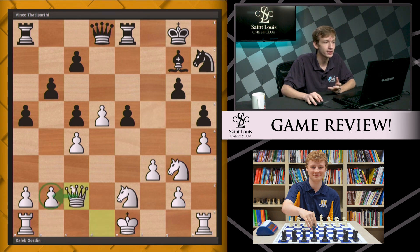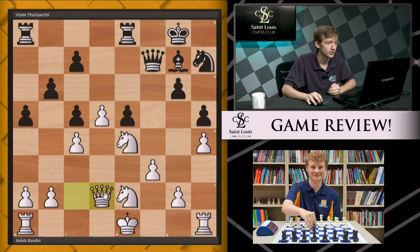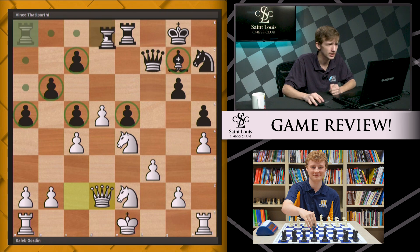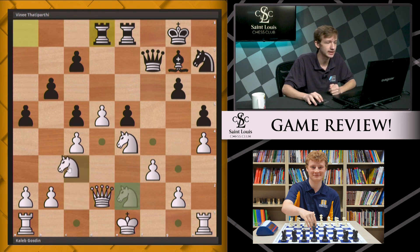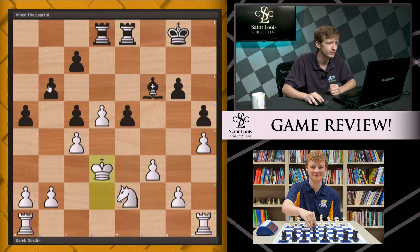Instead, Vinny chooses Bxc2, and after Qxc2 the pawn is defended. Black should perhaps still play e4 as a straight sacrifice, but it's much less good without picking up the b2 pawn in return. Instead black plays Qf6, leading to a very depressing position where the bishop is stuck on the same color as all those pawns for the rest of the game. Rad8, Nc3, Qf4, Ne2, exchanges follow, and now we get a straight endgame where the bishop is much worse than the knight.